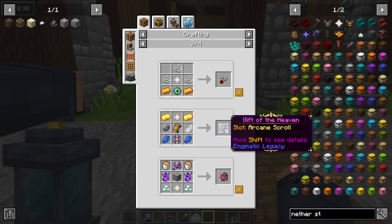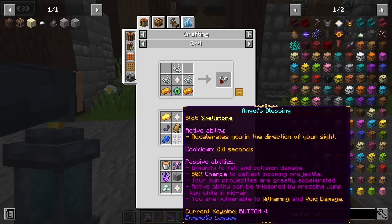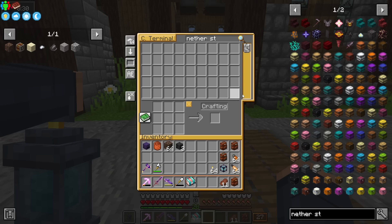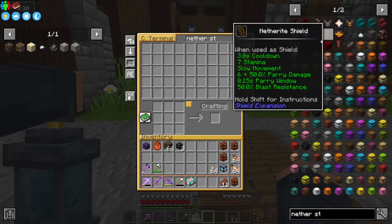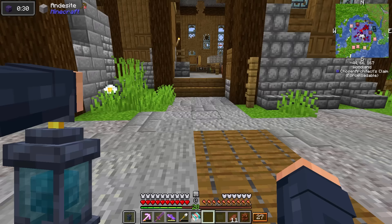The Gift of Heaven is a fantastic thing that we can actually get once we have ourselves some nether stars. This will definitely be a goal, but we do have to find the Angel's Blessing, which I do not have just yet. But this thing apparently is found inside of temples — desert temples and also jungle temples, with a 39% chance in a village temple. The nether star's main purpose is going to be for a beacon, and then we'll be able to hopefully make a Gift of Heaven, which will give us creative flight when we're within range of a beacon.